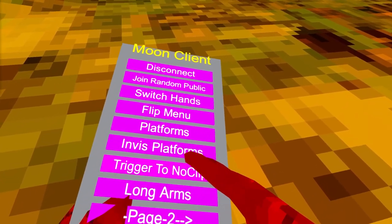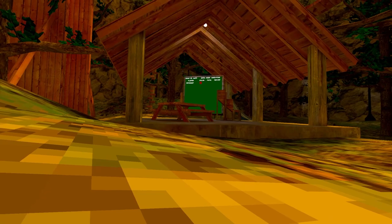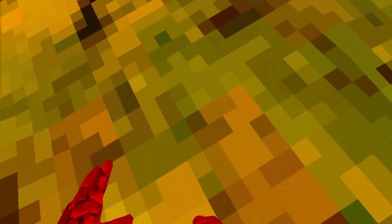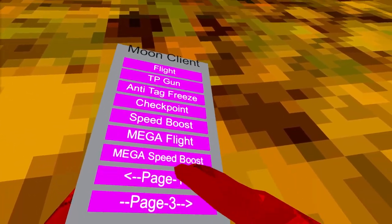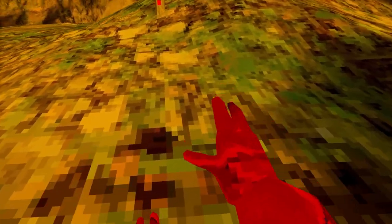Next thing we have is 'Trigger to No Clip.' I'd recommend getting platforms with this, because if you don't want to crash the game and fall to your death, I'd recommend getting platforms or fly at least with it when you enable it. It's on the trigger by the way.